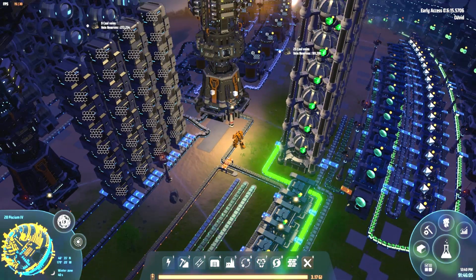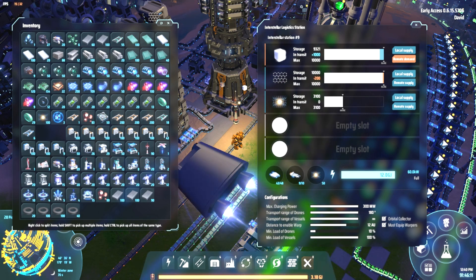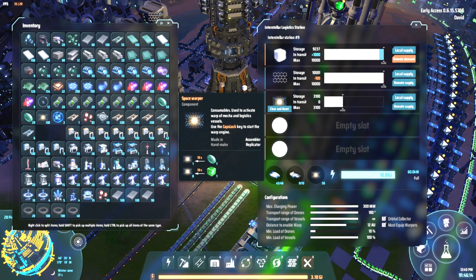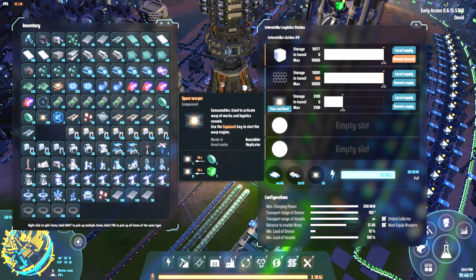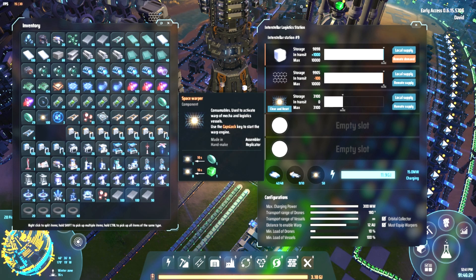What you need to do is just feed them into one of these interstellar logistics stations. When you feed them in with a belt, it first fills up this slot here up to 50. And I'd recommend that you also have them as one of the things you distribute on your planet or even your interstellar system — by having a slot filled with them. That way, when you place down any other interstellar logistics stations anywhere, you can just put a local demand for these space warpers and they automatically get filled.